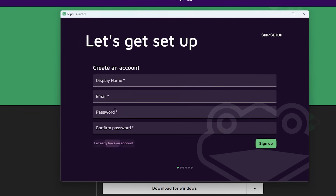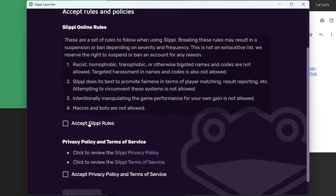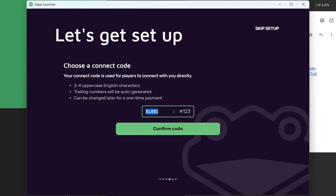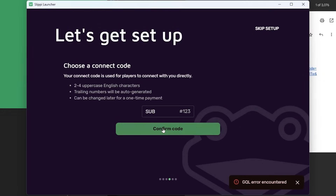Then create your account clicking here. A side note is you can change your display name as many times as you want. Accept the rules and policies. Keep in mind, this connect code is permanent, and the only way to change it is to pay money. Once you've decided on your connect code tag, press Continue.